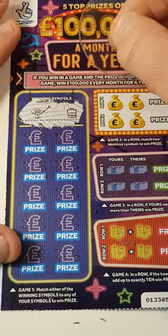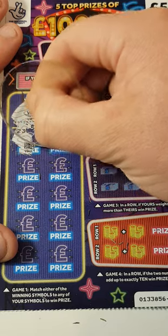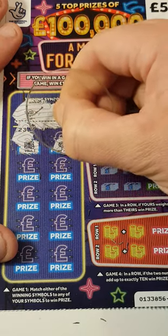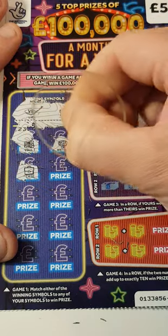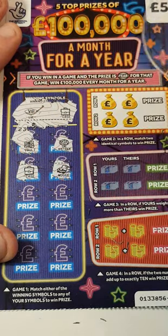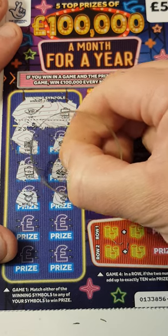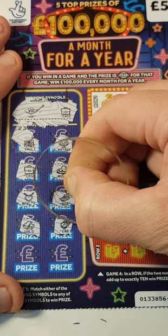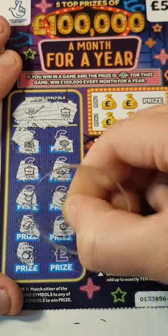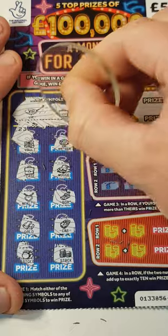Can we find a VIP or a briefcase? A safe or a vault. A money tree — yay, we got a match, we got a win, it's not a bust! A gold nugget, a necklace, a boat, gold bars, a car, a pot of gold and a stack. So just one match there so far.